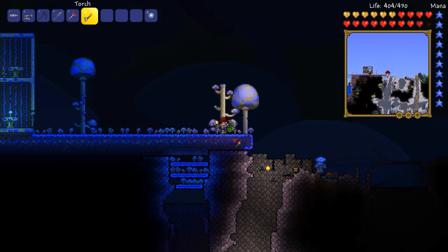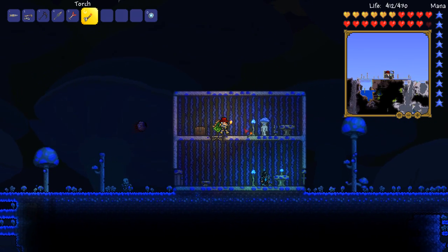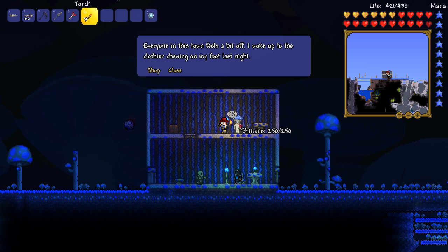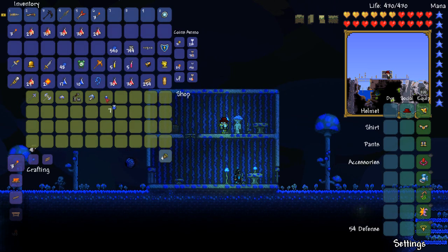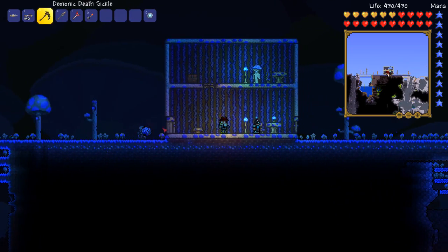I also built this mushroom biome area because we need to speak to this guy. The mushroom NPC will only spawn if you have an overworld mushroom biome. So how I basically did it was I bought seeds from the dryad and I just built this — it's all made of mud, it was this old jungle. Okay, this is what we need to buy: the dark blue solution. We need quite a bit of it, because we already have a clentaminator here which we bought from the steampunker.